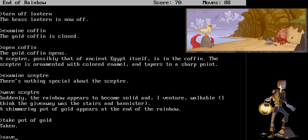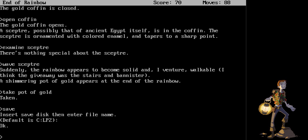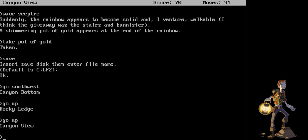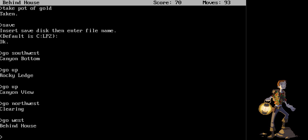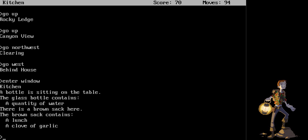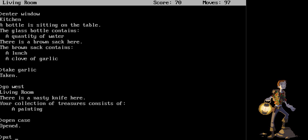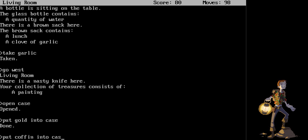Let's go back. It said southwest, so go southwest. Canyon bottom. Go up. Go up. According to the map, we go northwest. Do the clearing. Go west, and behind the house. Enter the window. We're now back in the kitchen. The lunch is still sitting there, but we will take the garlic. Go into the west room. We will open the case. Put gold into case. Put coffin into case. Put scepter into case.